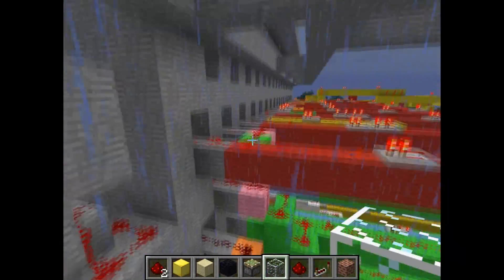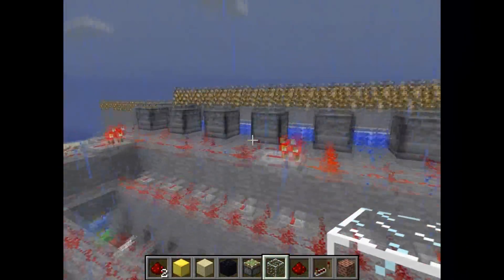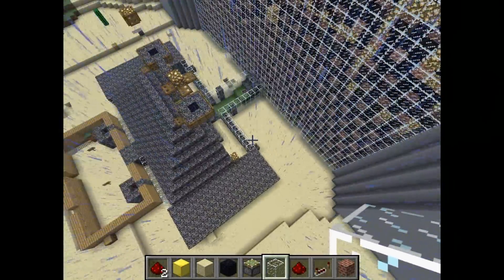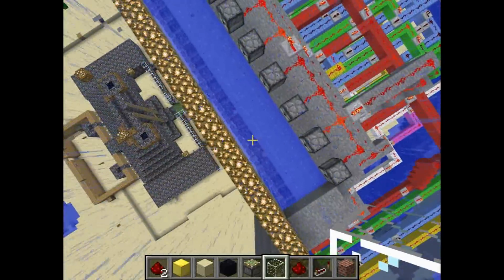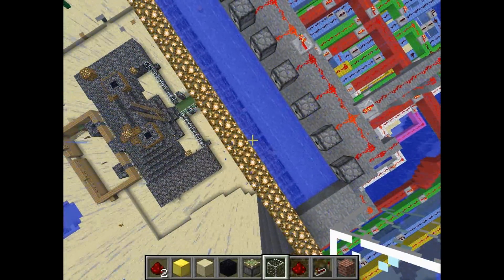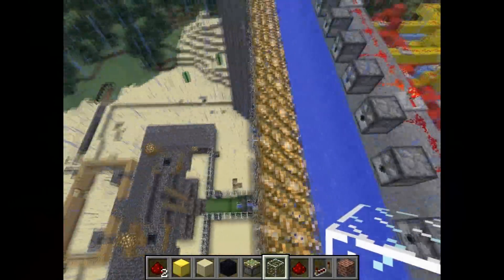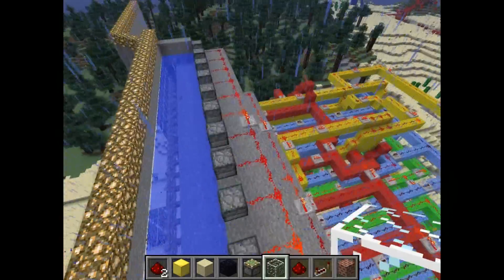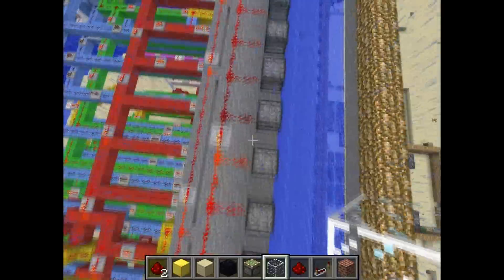As you can see I have these pistons right here. I've got a little inverter for the button, so when there's a redstone signal it turns off the torch, turning off the pistons, and then when that one second is over it puts the pistons back on, therefore holding up the water. So the dispensers disperse one.